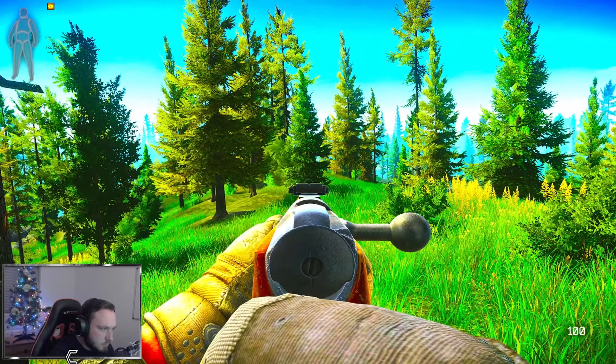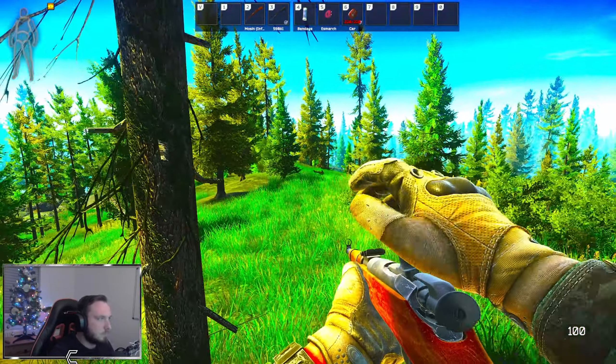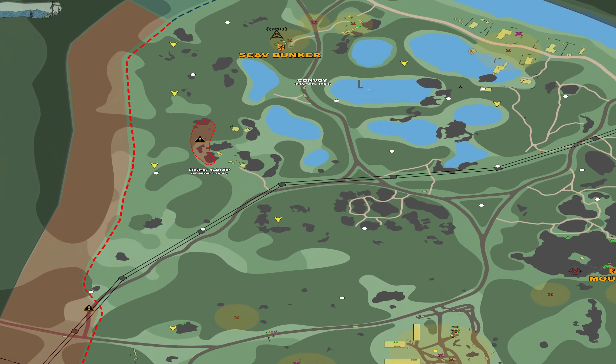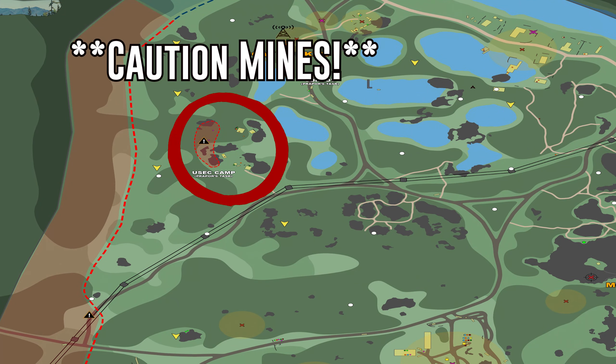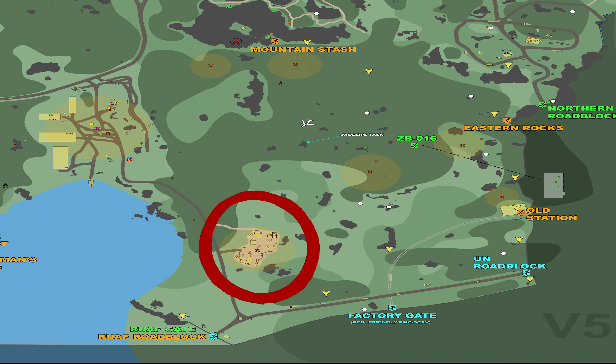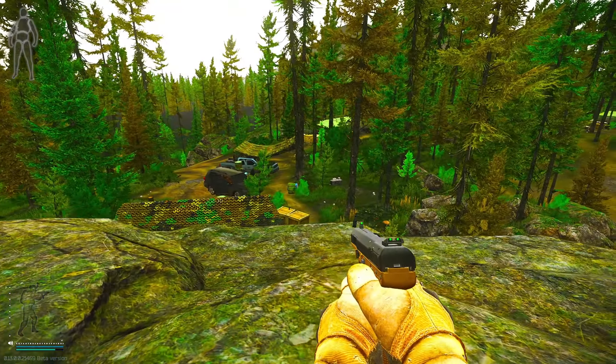The next map I use to try and find my Salewas is Woods. The two main points of interest I normally focus on are the USEC camp up on the left hand side of the map, and the FOB, or forward operating base, on the right hand side close to the water. We'll take a look at the USEC camp first.